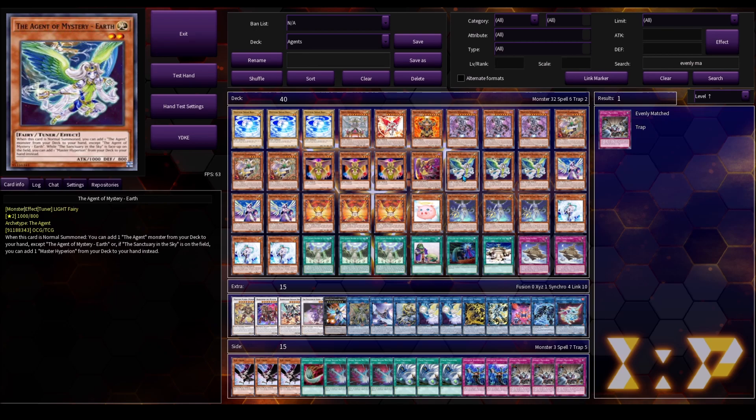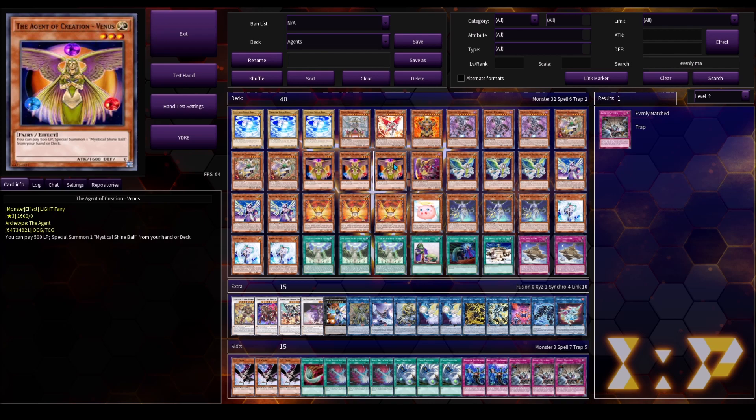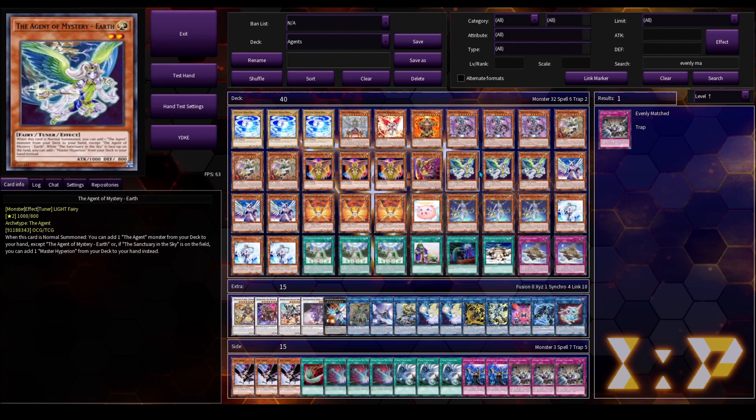Next card is Agent of Mystery Earth at three copies. I wanted to run this at two copies at first because you don't really want to see more than one copy in your hand — it's really bad. But this is your main normal summon, and we don't have that many ways of searching it before our normal summon. The only way to search before the normal summon is Sacred Water of the Sky, so I do think it's worth running three copies. But if this gets negated, it's not the end of the world — you do have plenty of other ways to go into your Link 2, such as with Diviner of the Herald or having an Agent of Creation Venus plus Neptune in your hand.